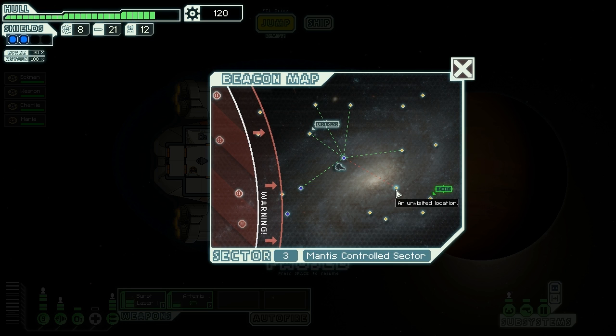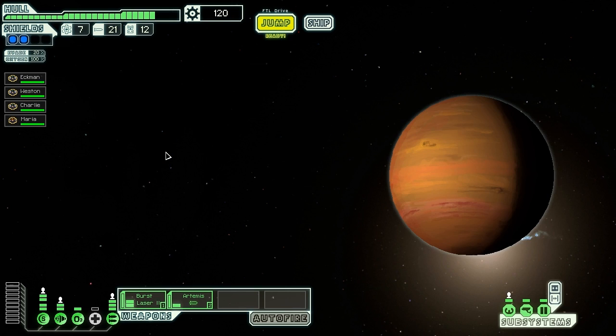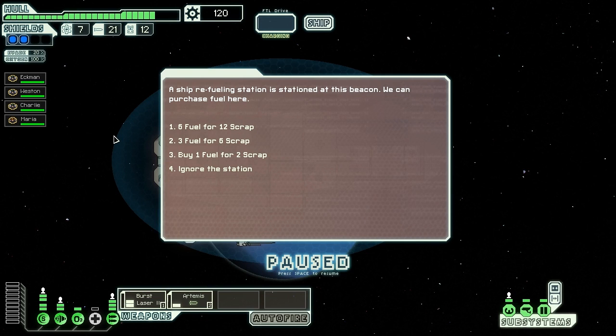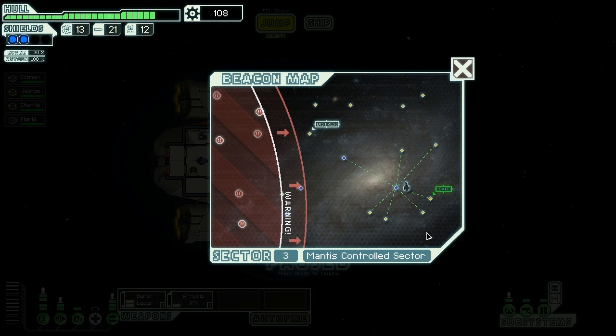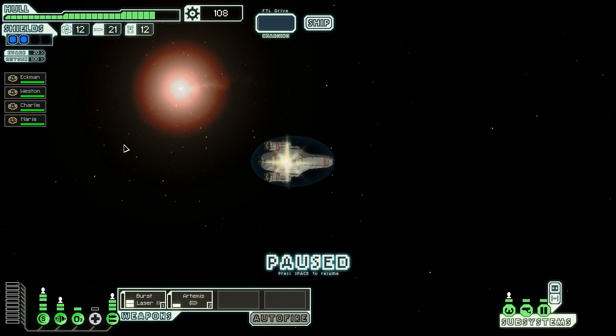Not seeing any store yet, but going towards these ones so I'm close to the exit. I can see if there is a store there — now I have the money to buy most items, assuming I survived. I was running out of fuel and this is the cheapest place to get it: six fuel for 12 scrap, thank you very much. And we don't have a store here — are you kidding me? I think I have time to visit one, two, three — I might have time to visit them all. Let us risk it.